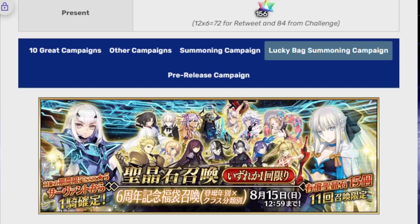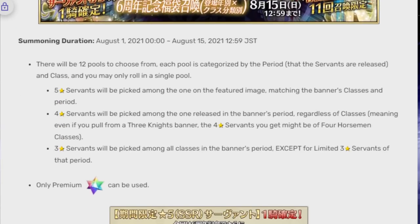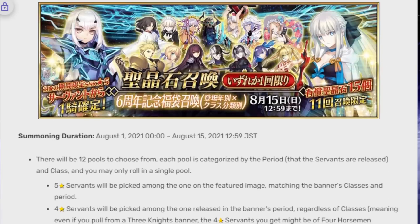How do I summon on the GSSR? First of all, you need to be using Paid Saint Quartz — that's the only way you're going to be able to do it. You need 15, so it's less than a full pack. The cheapest way to get it costs around maybe 10 bucks, and I think the most expensive one without dealing with a tiny pack is like $29.99. You can't actually use free Saint Quartz — it's really weird. You'd have to buy two of the smaller ones to get it for the cheapest value.